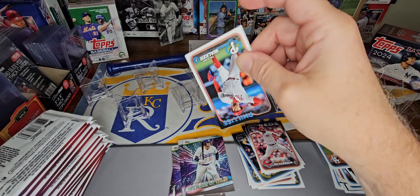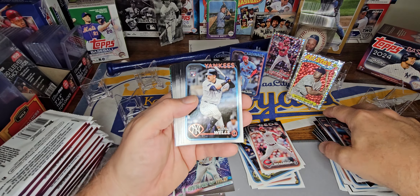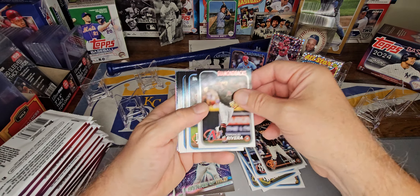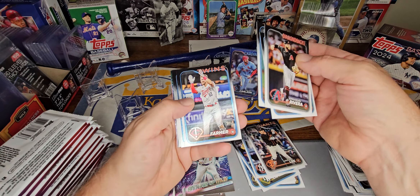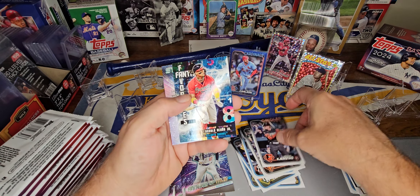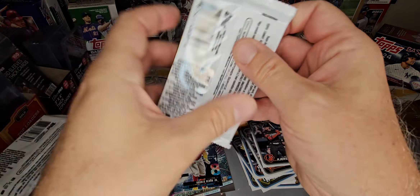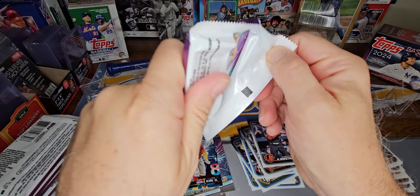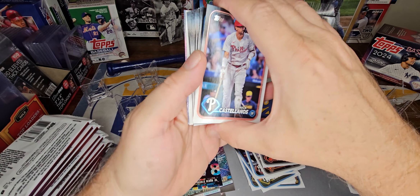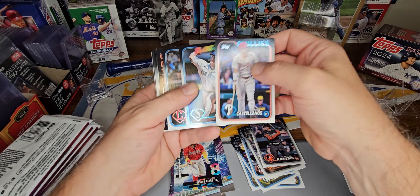They're pretty rare to pull, so we'd be pretty fortunate to get one. Austin Wells, Jung-Hoo Lee — obviously we'd like to get a parallel of him — and also Kirstad. We've got Acuna on the fantasy favorites and Trey Turner, Stars of MLB. Still looking for our first numbered card. Should get a couple of rainbow foils as well.